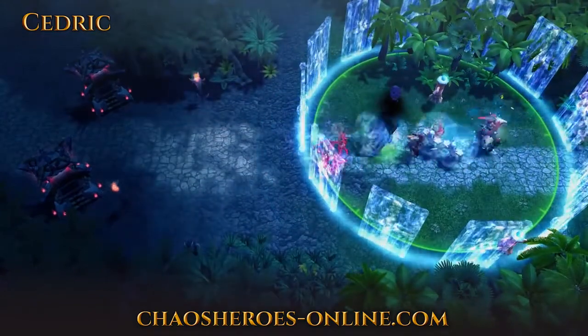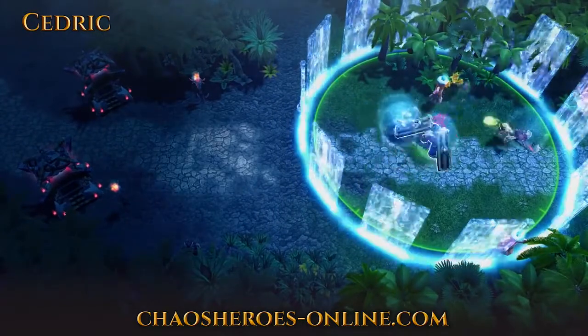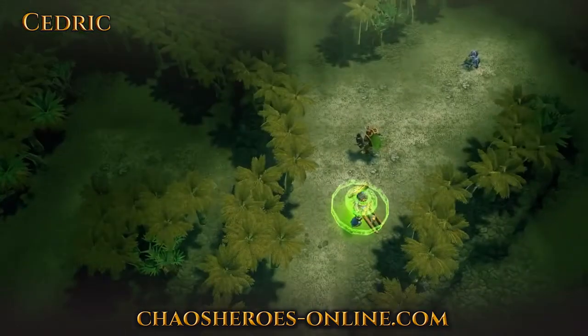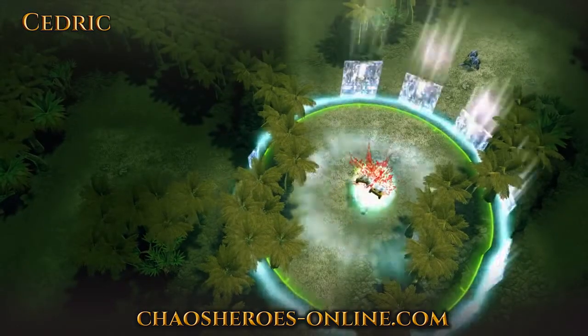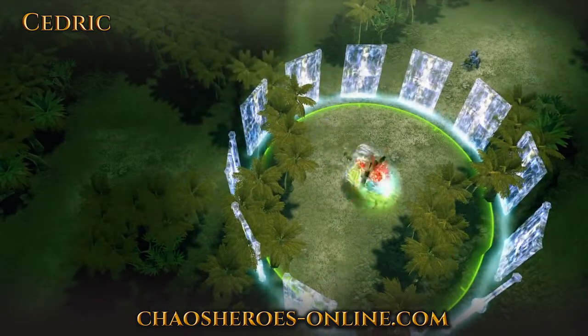Bulwark Arena has several other effects. First, all allies standing inside the arena take reduced damage. Second, both Move Aside and Shield Slam have reduced cooldowns and push enemies further back. Third, enemies shoved into the arena walls take additional damage and bounce back into the ring.